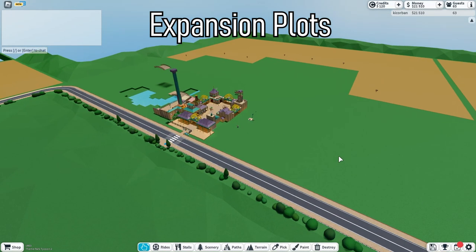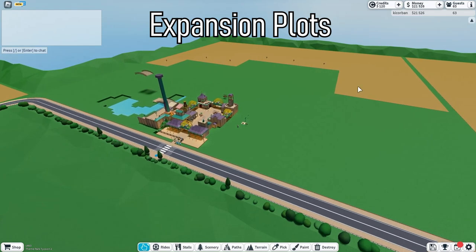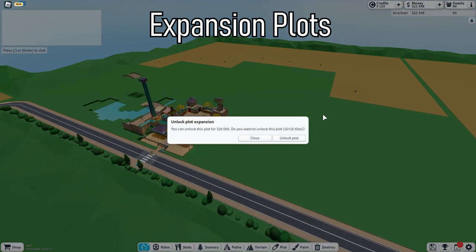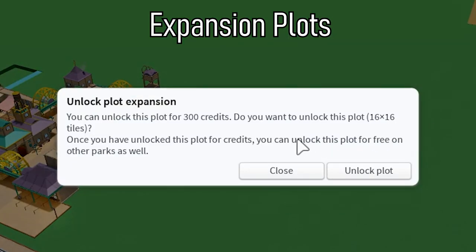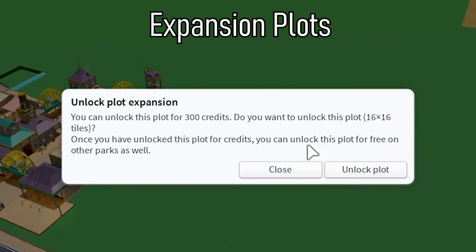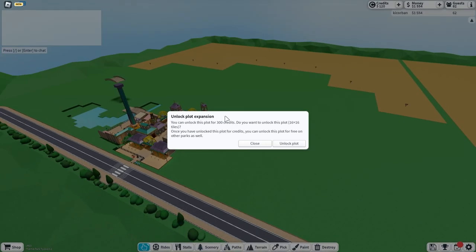The next thing I want to talk about is the expansion plots. Plots have gotten bigger as there has been another row added at the two sides and at the back. These plots, unlike the rest, cost credits which is quite expensive, except for the fact that you only have to buy them once. Once you buy them you get them for all your parks.